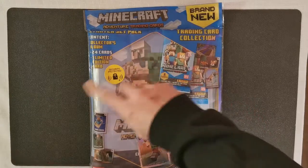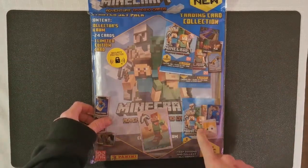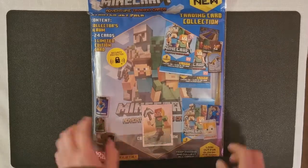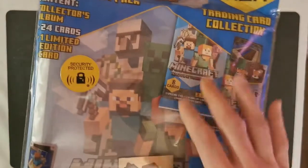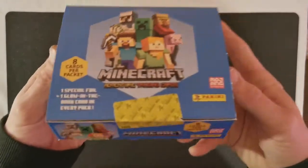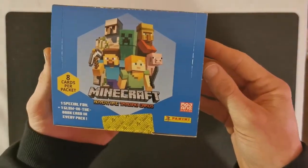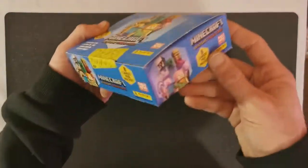Hey everyone and welcome back. Today we're going to be looking at the Minecraft trading cards. The collector's pack comes with three packs and one of the five limited edition cards that you can get, and obviously the binder to put things in. We've also got a full sealed booster box. Every pack comes with a special foil and a glow-in-the-dark card, a few other random bits and bobs — 18 packs per booster box.